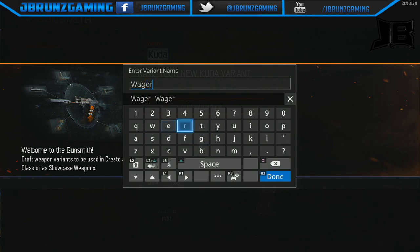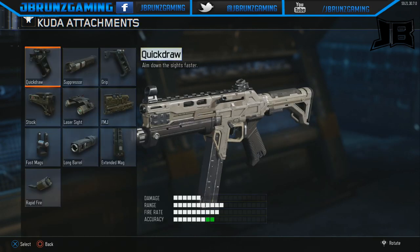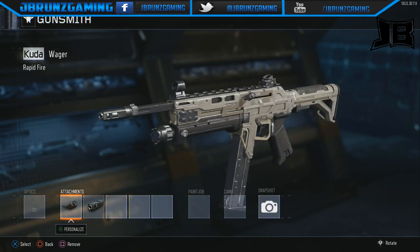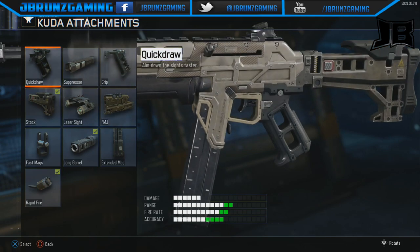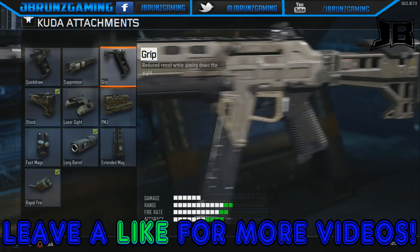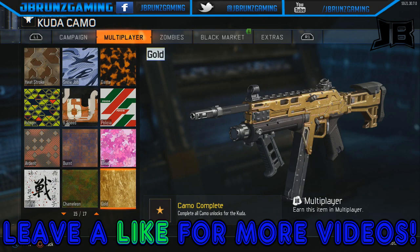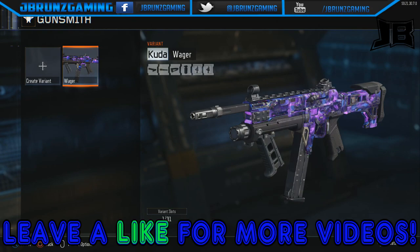Because we're doing a wager with our YouTube buddies. Click Confirm, and bam — you have it. Create your class, whatever one you want that you're going to go in the game with. I'm going to put on rapid fire, long barrel, stock so I can dance, and grip. Now go to camo — the one we're talking about here, ladies and gentlemen, is the dark matter camo. Have that all set and save it.